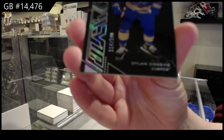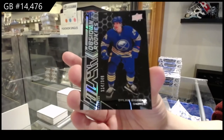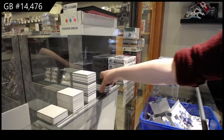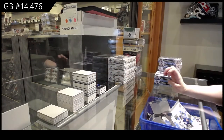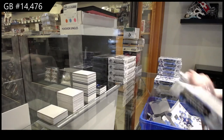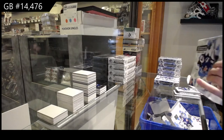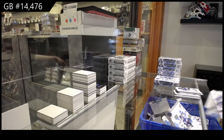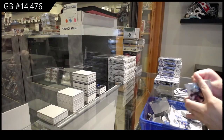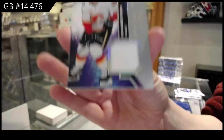And an Obsidian Rookie, number to 349, for Buffalo — Dylan Cousins. We've got a rookie jersey for Calgary — Alexander Yellison.